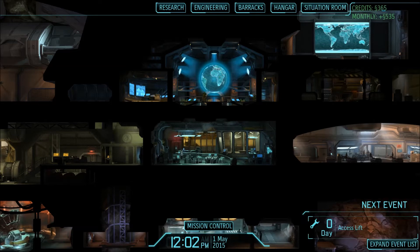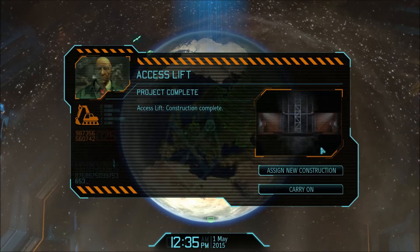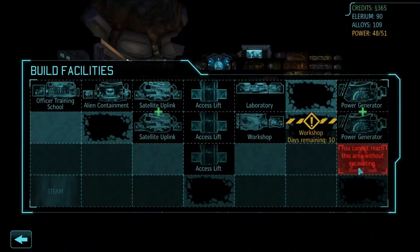Hello and welcome back to Let's Play XCOM Enemy Unknown. When we last left off we were going to finally get that goddamn access lift built, so we'll go back to our activity. We can't build it yet — we have to excavate first.